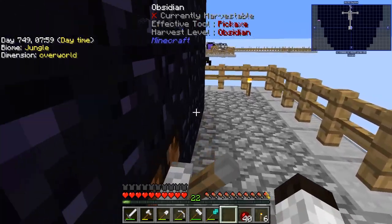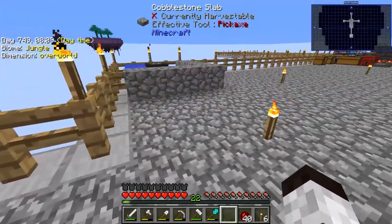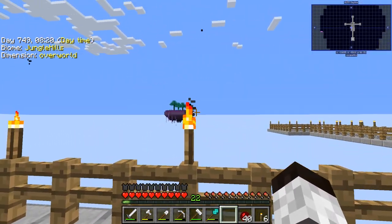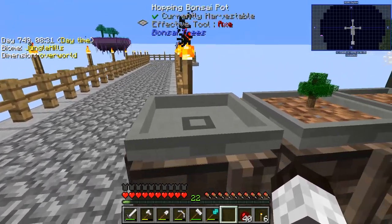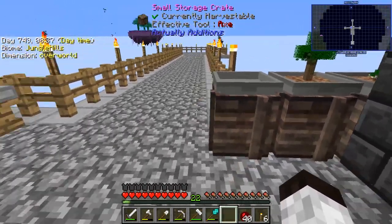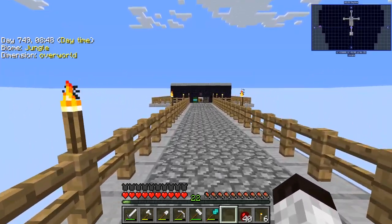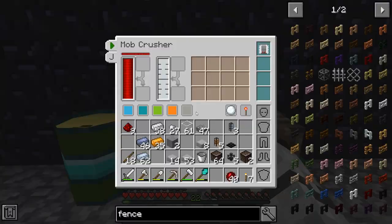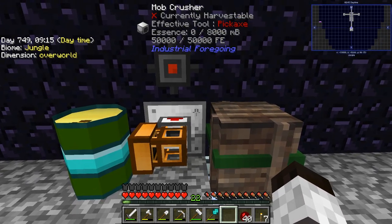Because I'm closer than 24 blocks, things shouldn't spawn, so we'll go past this point and wait for a minute to see if stuff spawns. One thing I'm going to do soon is go over to the slime island. I've already created a crate and a hopping bonsai pot over here so we can grow slime. Now let's go check if we have any items — and we are getting some things, so that's fantastic! We got a torch. Things are working.